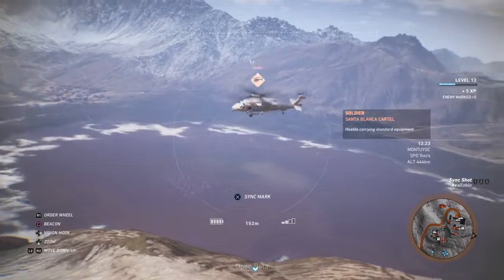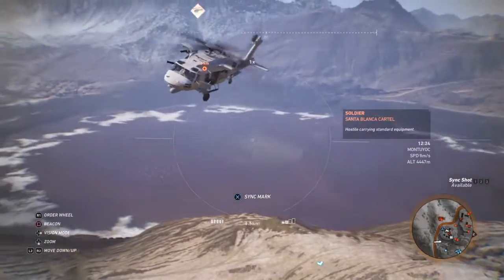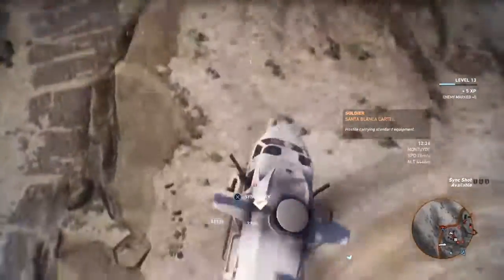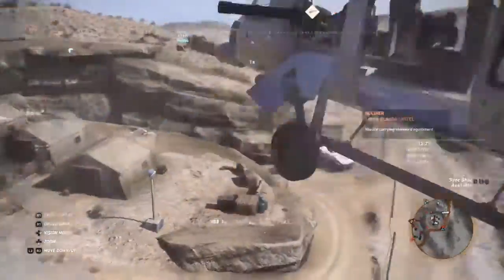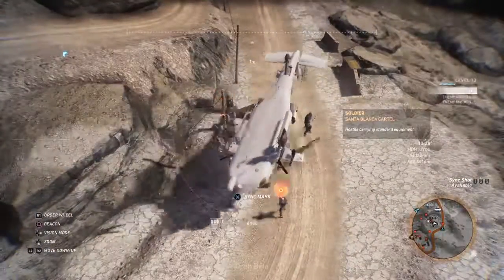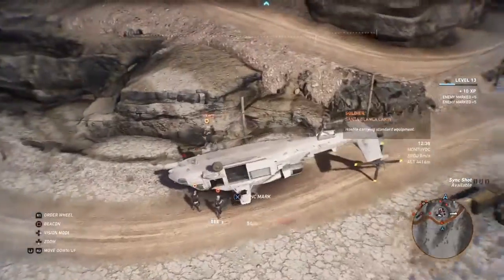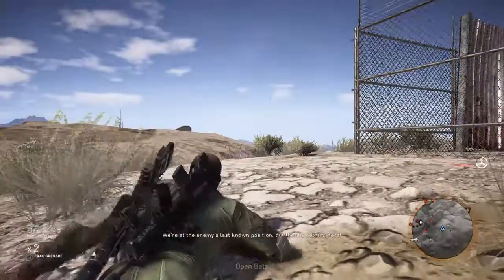One of the glitches I'm hoping they'll fix in the full retail version is the ability to run the drone directly into the helicopter's rotary blades, taking it down — as you can see here. Pretty funny the first time, but it makes the game way too easy.